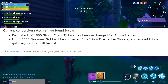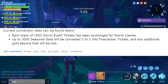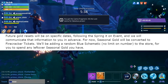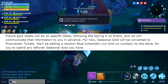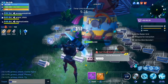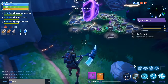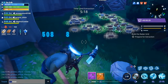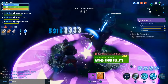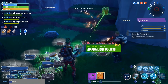Up to 3,000 seasonal gold will be converted three-to-one into firecracker tickets. Anything over the 3,000 seasonal gold will be lost, though they also mentioned they're going to be adding a random blue schematic to the store for you to spend any leftover seasonal gold. So if you have over 3,000 seasonal gold, I'd recommend going ahead and purchasing some stuff from the weekly event store. That 3,000 seasonal gold converted at three-to-one means you'll get 1,000 firecracker tickets.